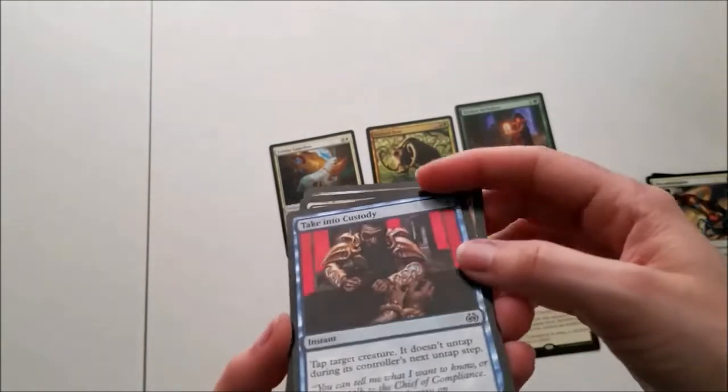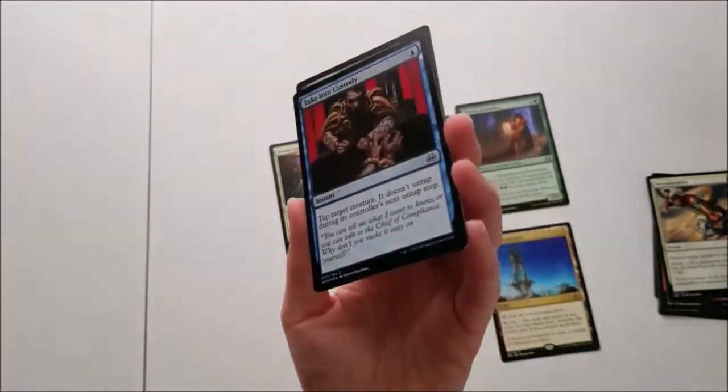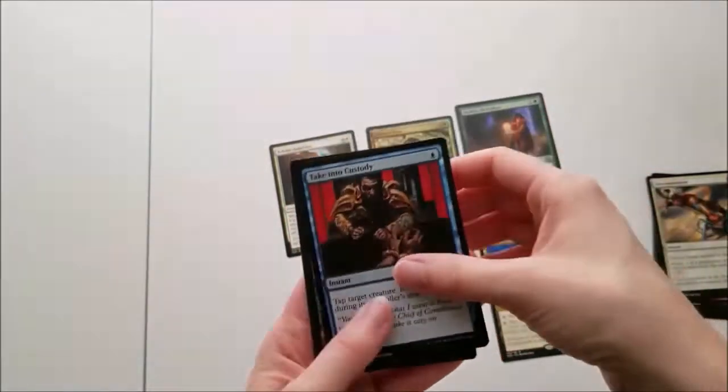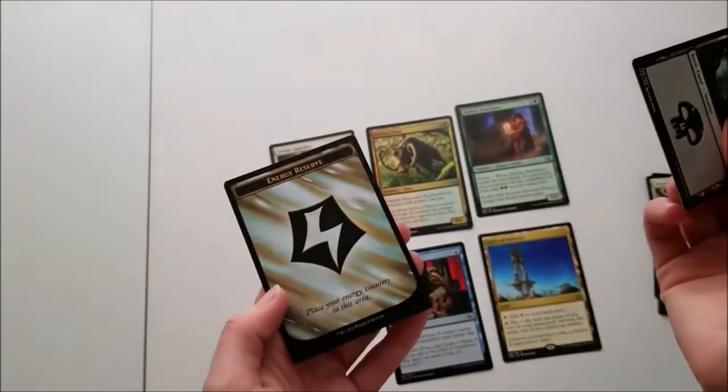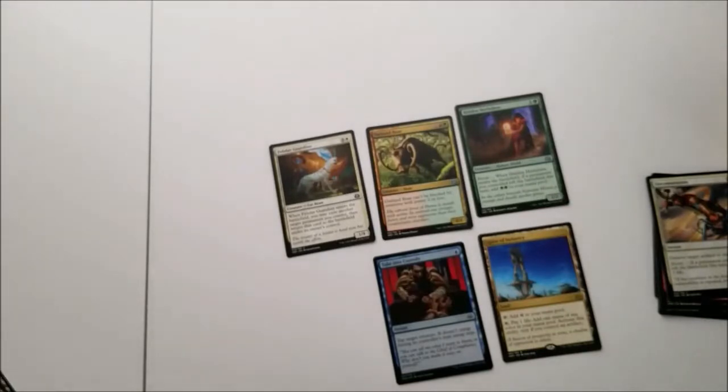And this is our foil — Take into Custody. Instant. Can you tell? No, maybe not. Alright, whatever. And a swamp. And an energy reserve. Okay, very cool.